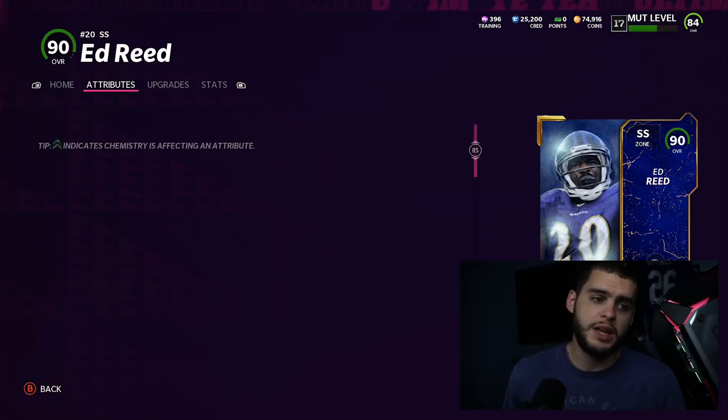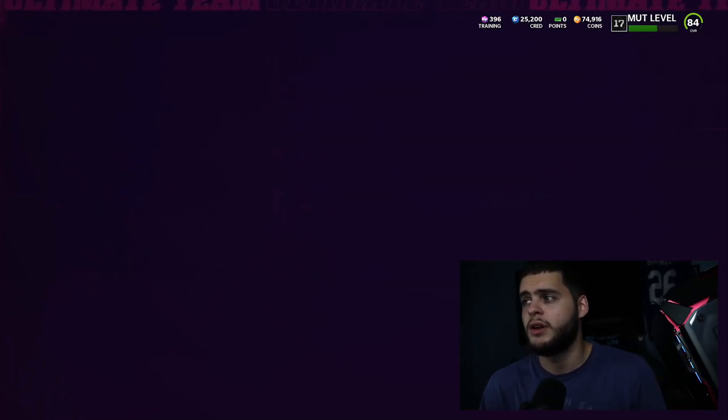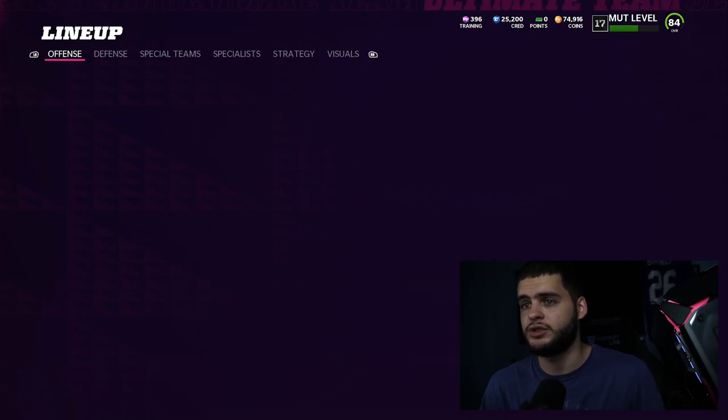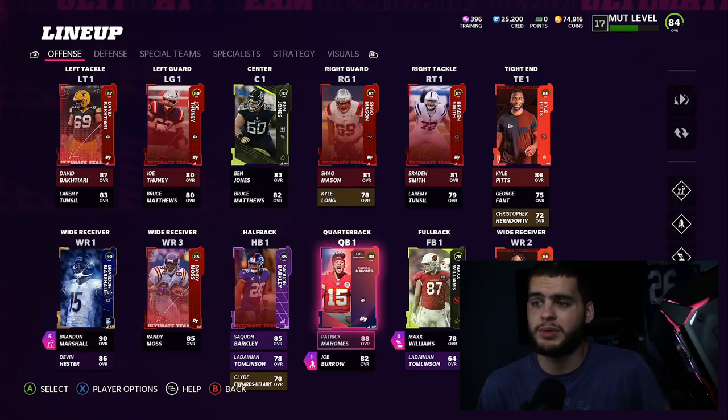That's it for the video — this is going to be my weekend league lineup. There are some changes to be made: I need to get a linebacker core and pick up Daniel Jones, but otherwise the offense with Daniel Jones is pretty much set. The Saquon upgrade is coming, and the key player names are locked in.